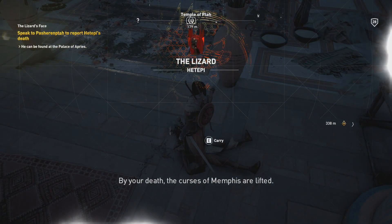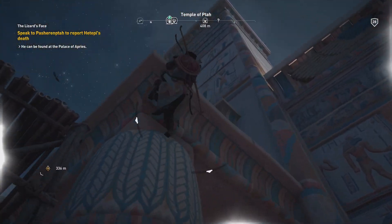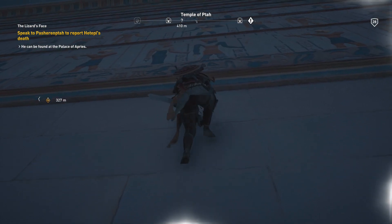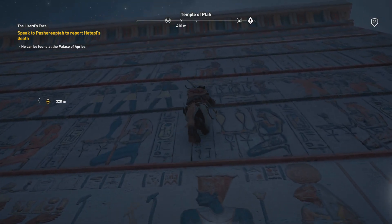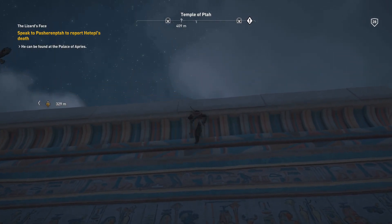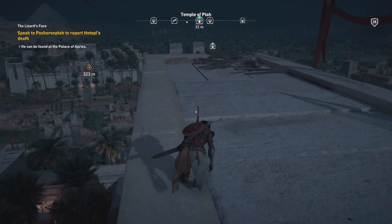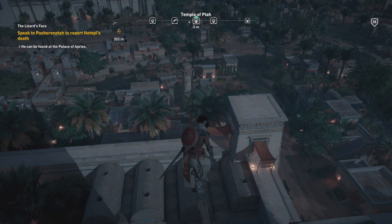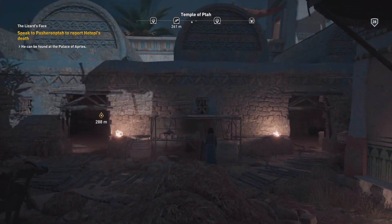Wasn't that difficult once he was isolated. The curse of Memphis is lifted — I should report to the others. First, I gotta get out of here before the guards notice. I don't want to kill any of them. Let's go as high up as we can and go back to Pasheremta. I don't think they're going to find me here. Let's just jump down and head back to Pasheremta.